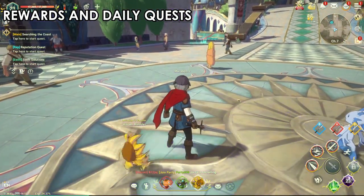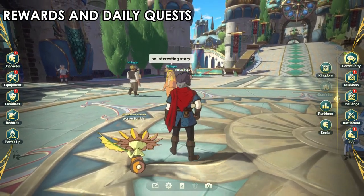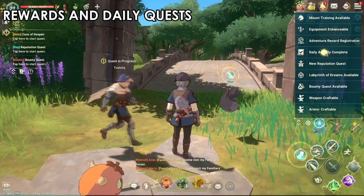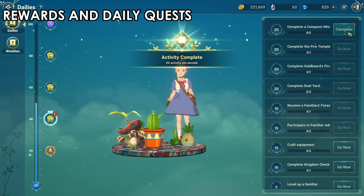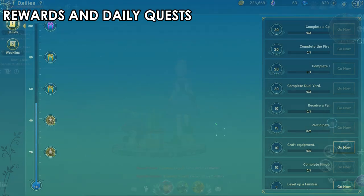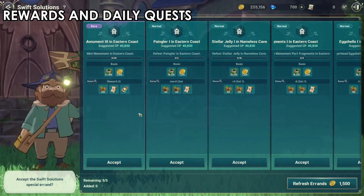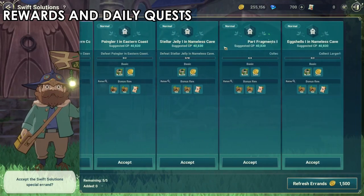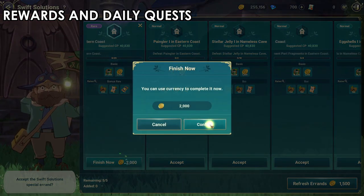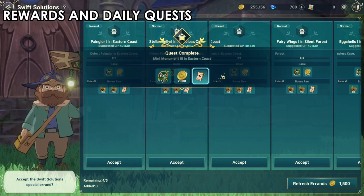As I mentioned earlier, completing main stories and side quests unlocks new systems. You can go to Missions and then Dailies to find tasks you can complete for rewards. Finally, the last daily reward feature is Swift Solutions - you have five tasks each day. Check if they are rare, normal, or premium; rare is the best. You can pay in-game currency to finish them instantly or play through them normally.